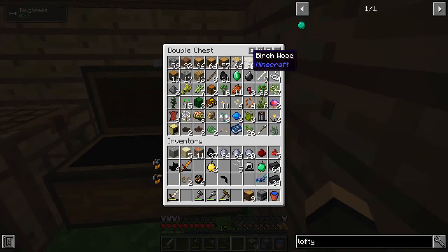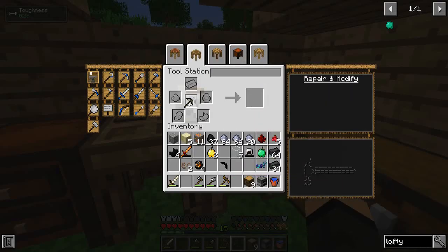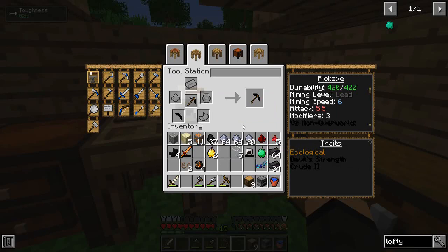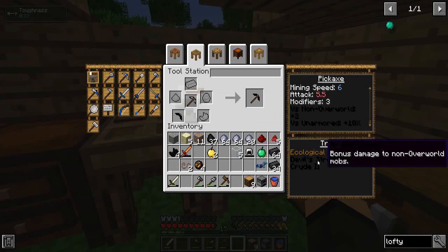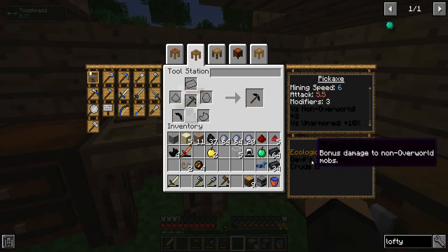Should have some flint left in here. I have one - that'll work. I'm going to fully repair this so when I swap the head out it has full durability. Versus non-overworld, plus two versus unarmored, plus 10%. Bonus damage against unarmored targets and bonus damage against non-overworld mobs.